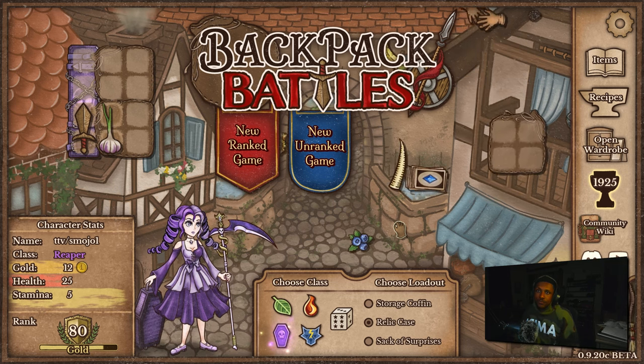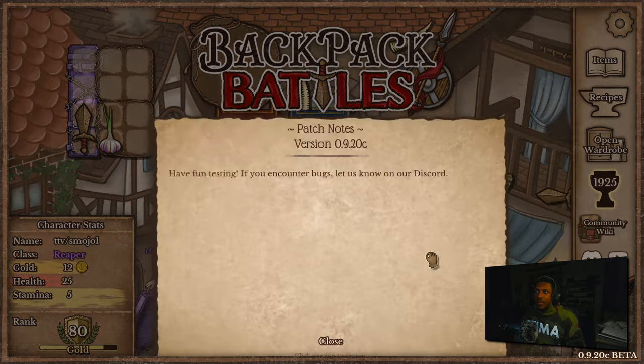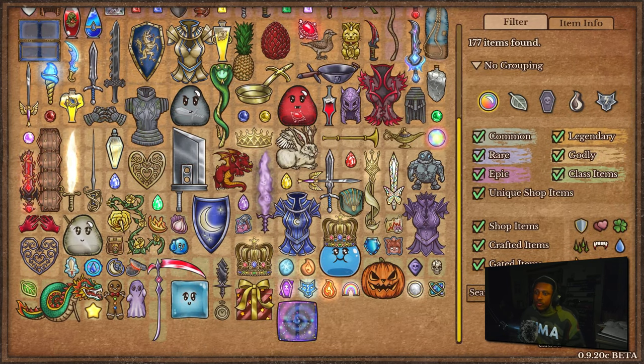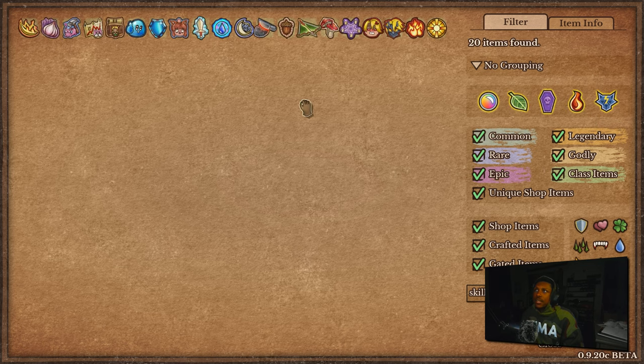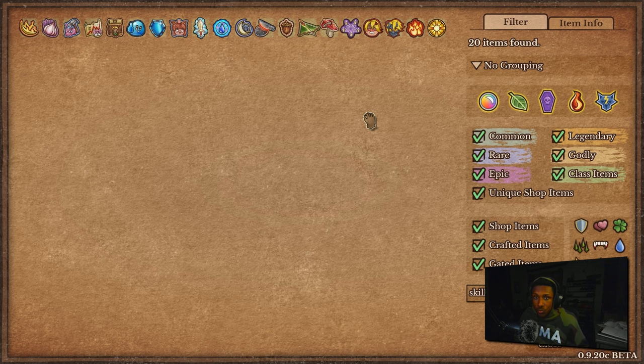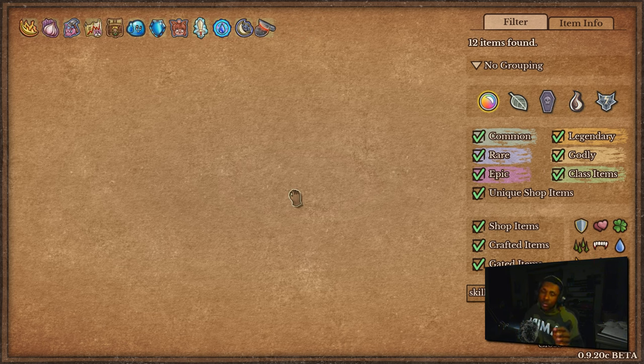Basically what Backpack Battles has done is they added skills into the game. If you go into beta mode — or full mode depending on when you're watching — and type in 'skills', there are now a bunch of skills for every single class. I believe there are 20 items worth of skills. There are also class-specific skills: for the Ranger, Reaper, Pyromancer, and Berserker — each one has two — plus universal skills that everyone has access to.